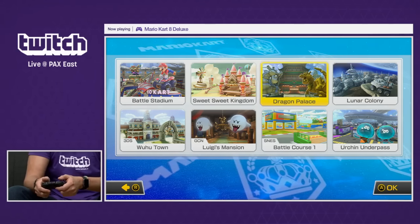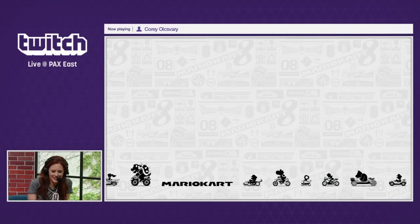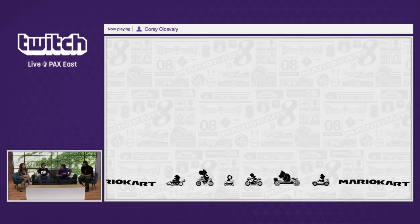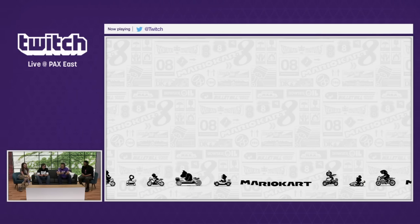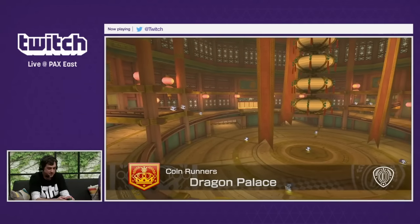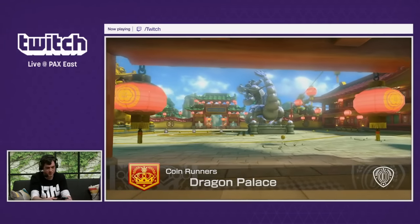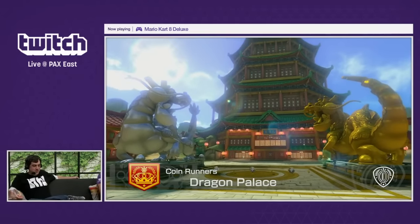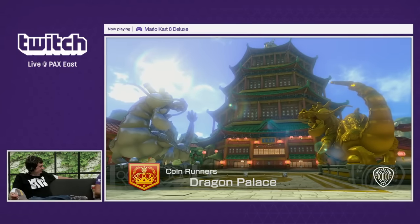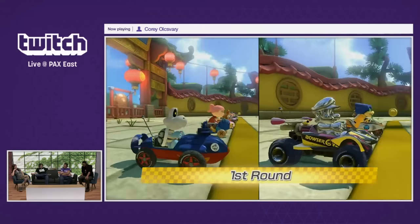Dragon Palace — I want to dine with Queen Dragon in Dragon Palace. Sounds like they have a delicious roll. I want to play a different way this time — hands-free! That's my typical move. When I play with my Switch, I'm usually like hands-free. People are like, what are you doing? And I'm like, oh, this is playing.